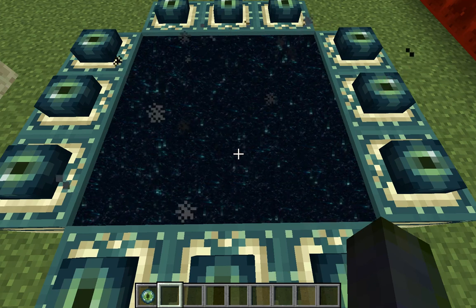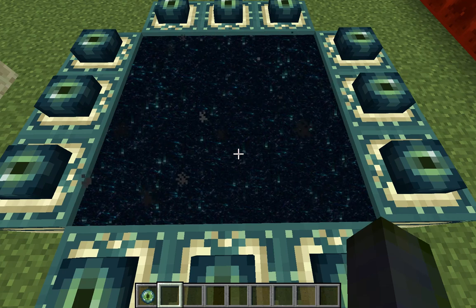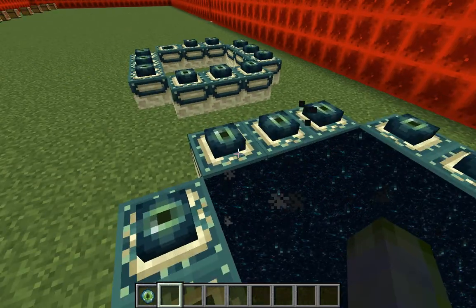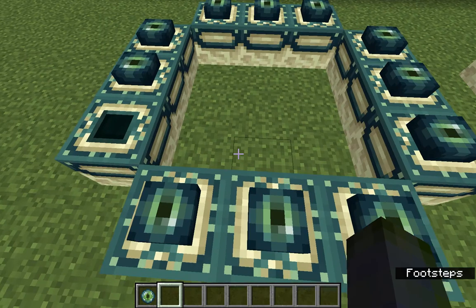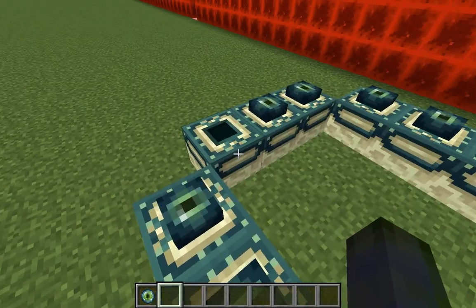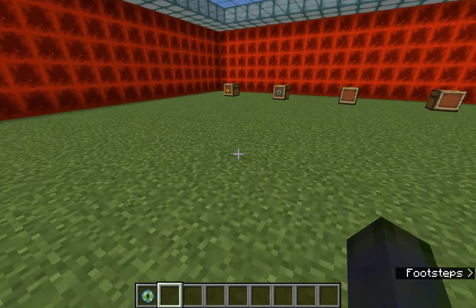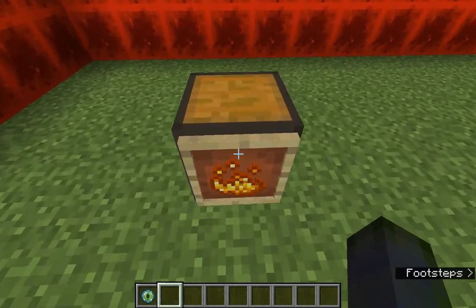It actually messes with your eyes a little bit because it's kind of 3D-ish. In the middle it's nothing like the rest of the game. I'll show you how to make one — it usually looks like this with lava underneath some stairs in the dungeons, and usually there are three or four slots open with the rest filled with the Eye of Ender.